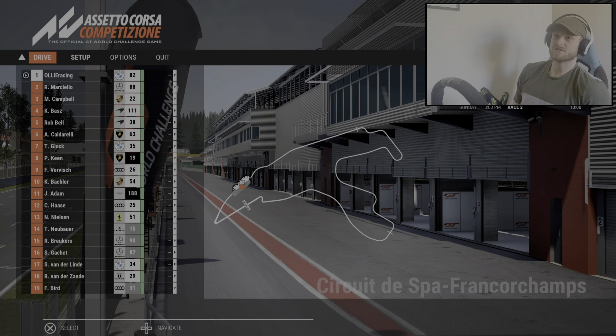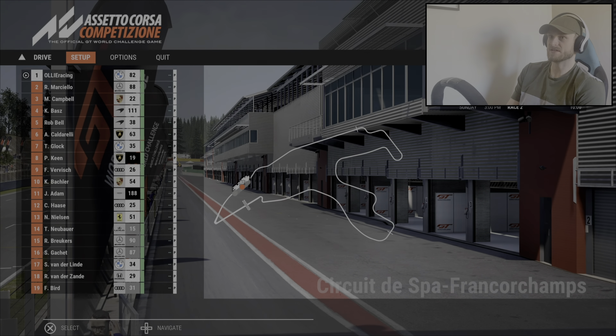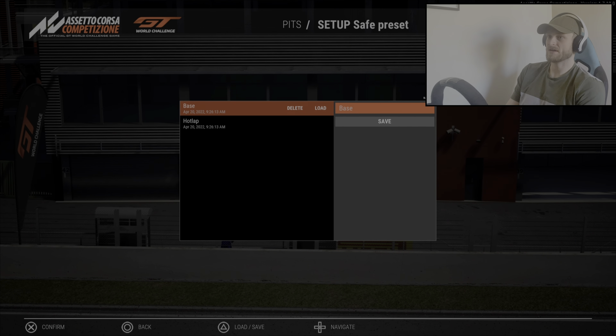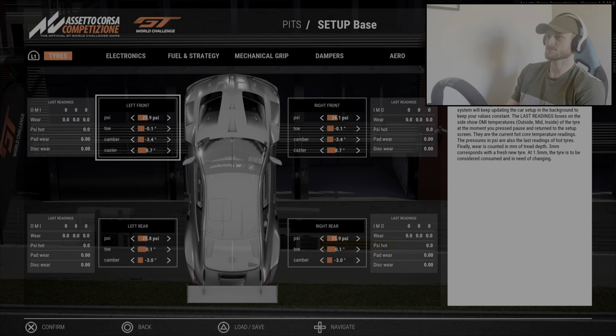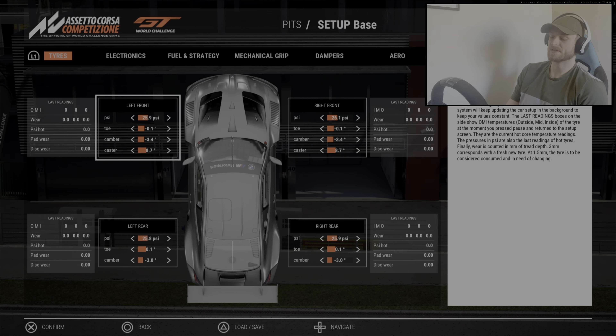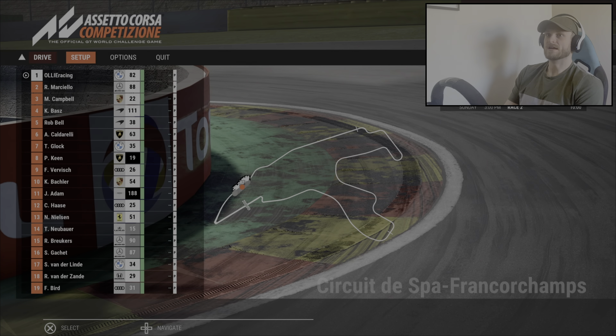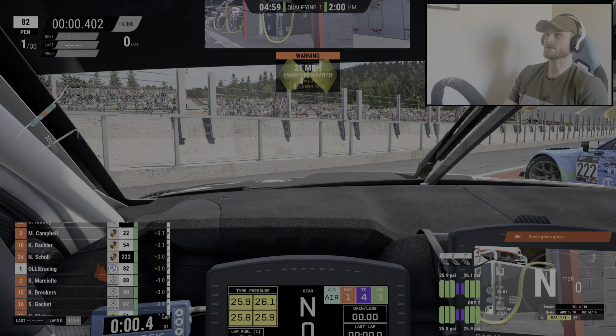So the reason we've chosen Spa is because I have been working on a setup recently on this track, and we just wanted to be able to put that on straight away. I will post this setup in a future video, so look out for that. Right, let's start qualifying one. Green light — go, go, go.